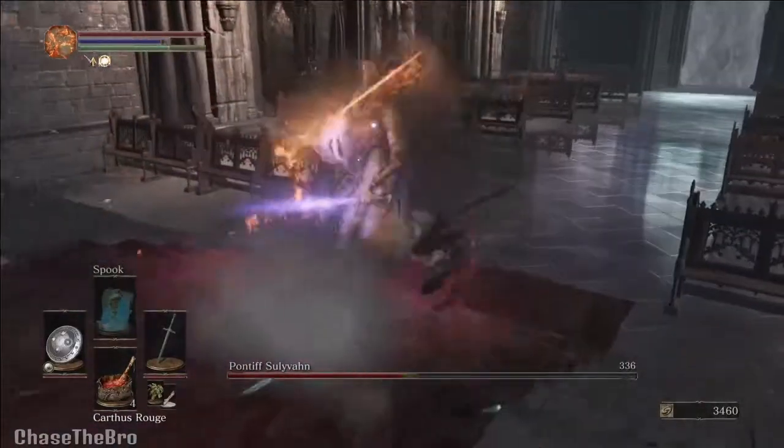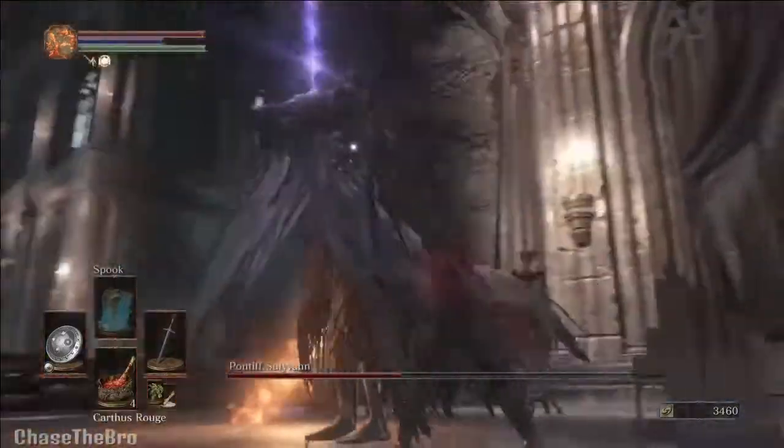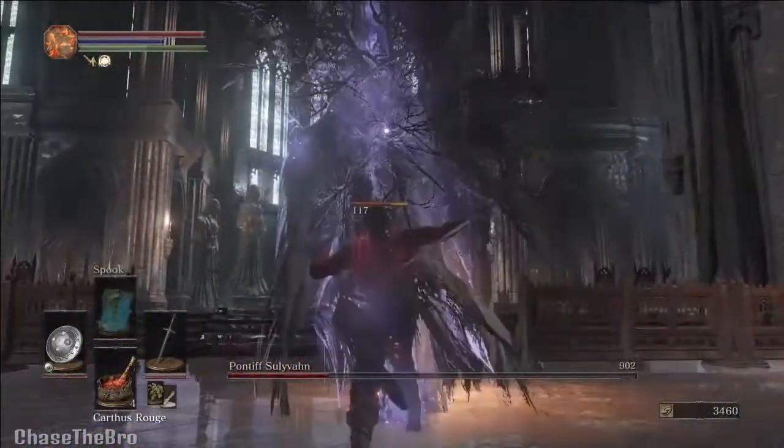At this point he goes to summon his ghost, and you want to wait for him to begin to summon it. That way, when you're spamming your R1s, he will die in the process.